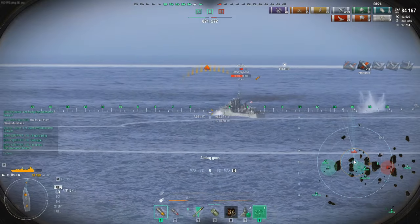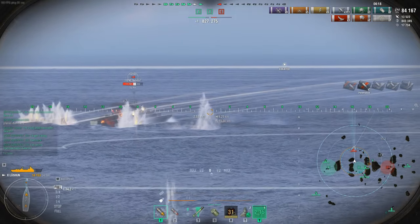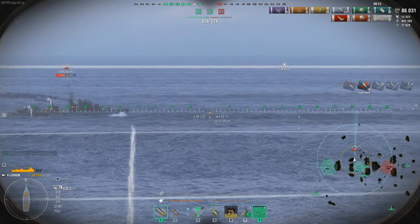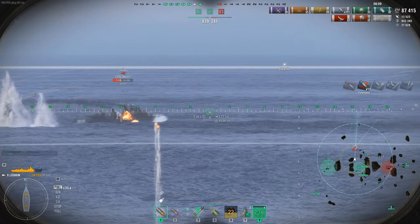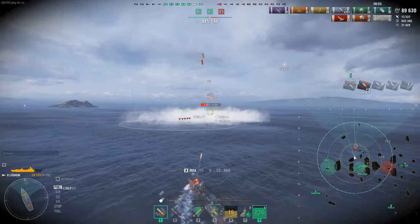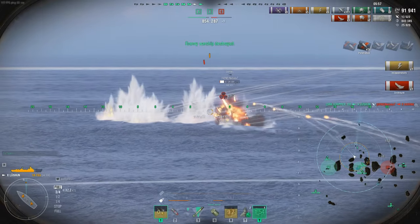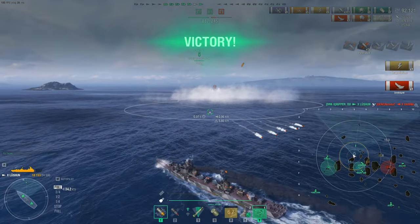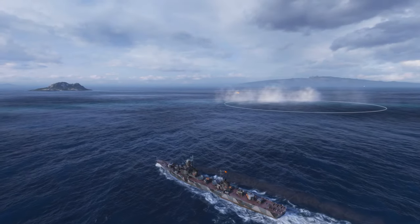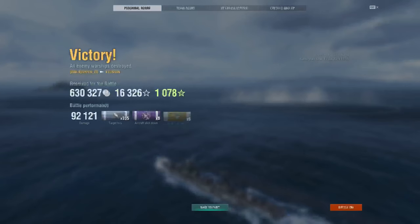We're using the front turret because the rate of reload is so awesome — we can just use it and do a decent amount of hits. It's like small paper cuts, but it does significant damage. I should have switched to AP on that broadside destroyer. The AP is actually incredible in this thing — it can melt destroyers. AP shells deal over 2,200 damage, 950 meters per second, 22-mil threshold, fuse time of 0.01 seconds. It overmatches 9 millimeters, which most things aren't — but that's my thought on the Lucian.